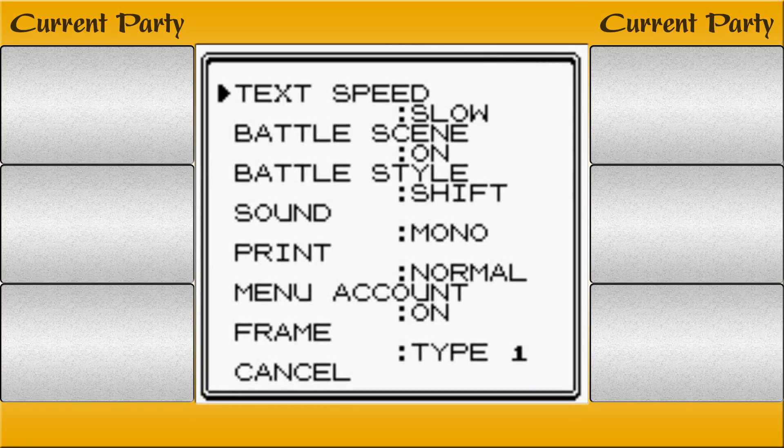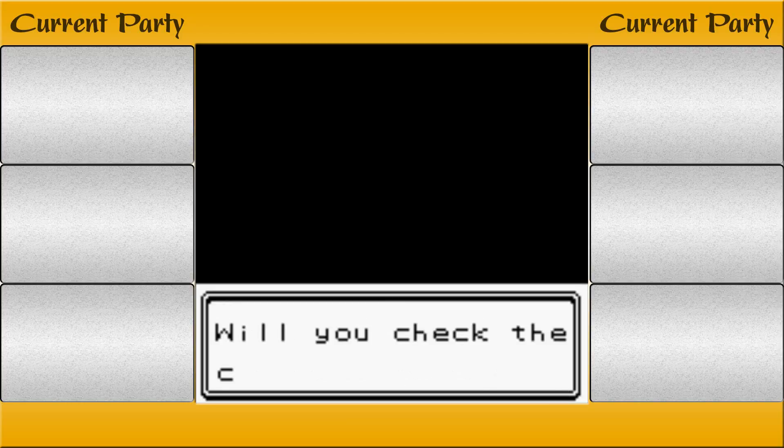Gold version options — first thing we're going to do, set the text speed fast. New game. This is going to be so exciting.